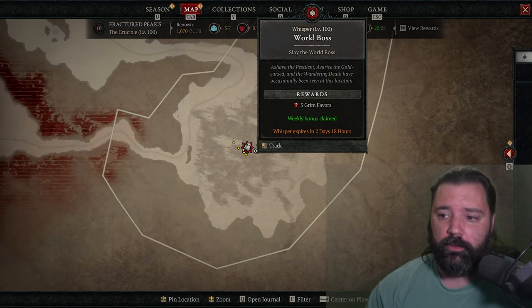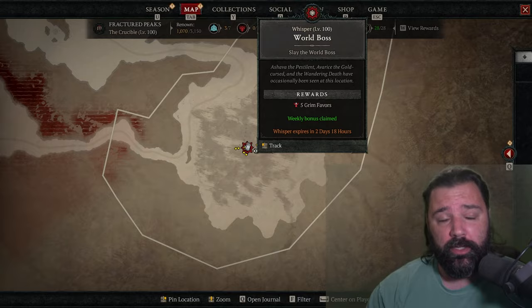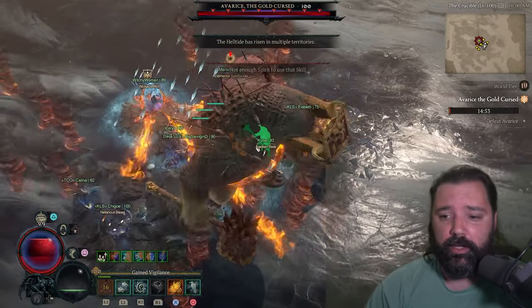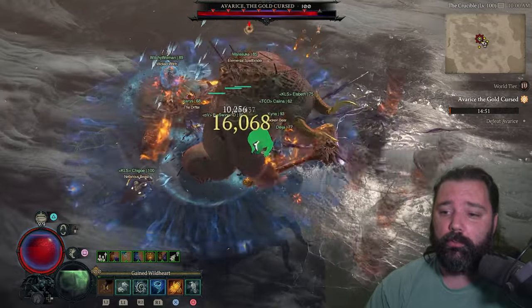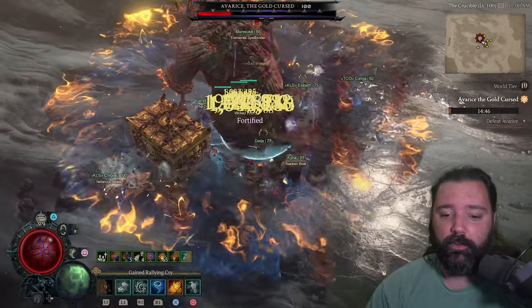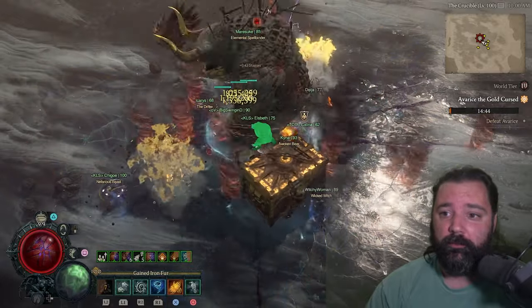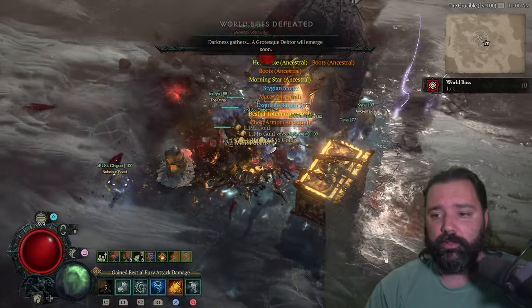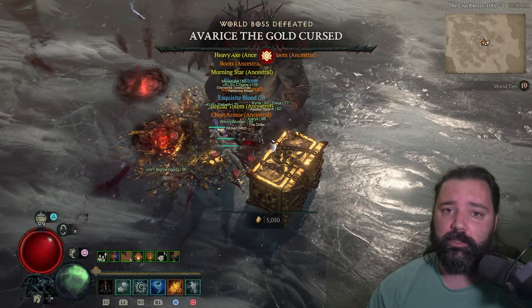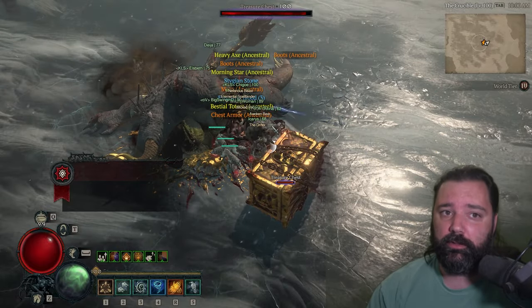Welcome back everyone. We're here for the World Boss today and we've already collected our weekly bonus — we're actually here for the Grim Favors. The reason for that is because gold has become so important this season. Essentially, the necessity for materials compared to gold has flipped. We no longer starve for certain materials; instead, we're now starved for gold, so we need to maximize our efficiency when collecting it.